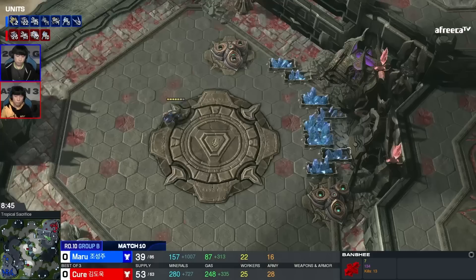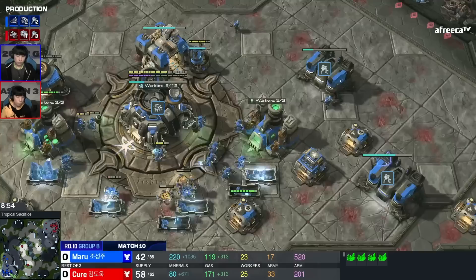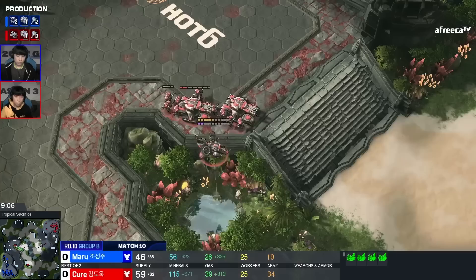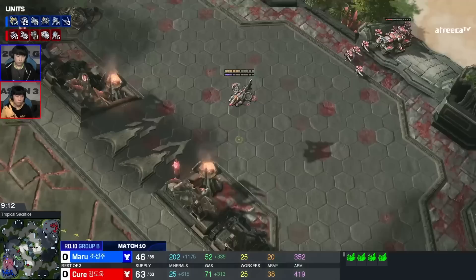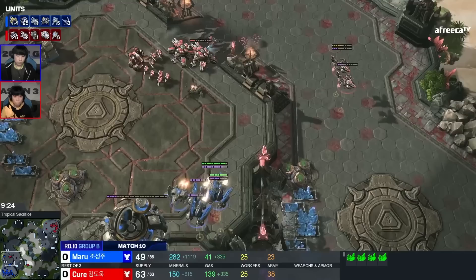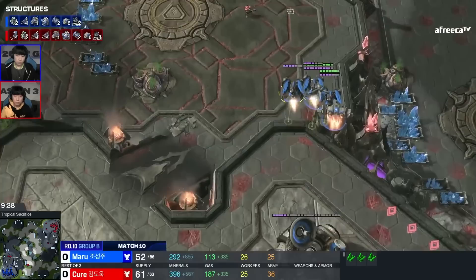It looked like Cure was just barely going to knock Maru out, but Maru has gotten back on his feet. Maru has landed his command center at the natural — he's going to have double SCV production, which is huge. That's really what's putting a clock on Cure. Cure is down to four mineral patches in his main base. Maru lifts the command center because he knows all he has to do is hold. With a lot of ravens available, there are opportunities for auto turrets — he's going to have so many of them.